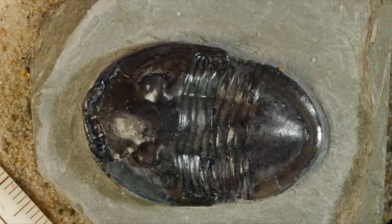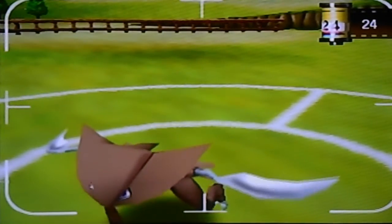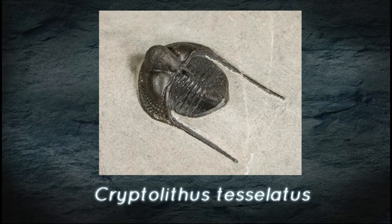There are three main parts of a trilobite's body: the Cephalon, the Thorax, and the Pygidium. The headpiece of a trilobite is called the Cephalon, and it's very apparent on Kabutops. Different species of trilobites have different shaped Cephalons. Some are very ornate, such as this Cryptolithus.